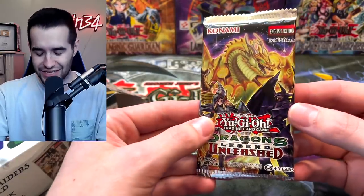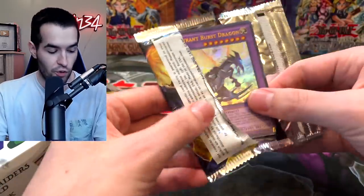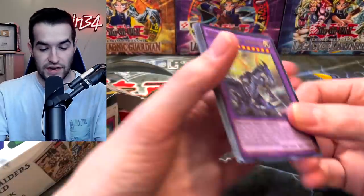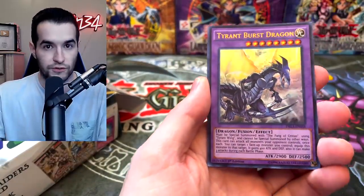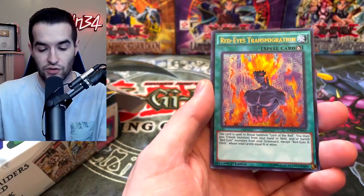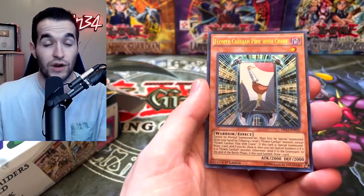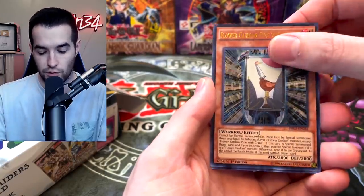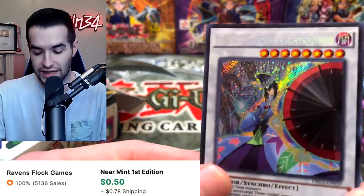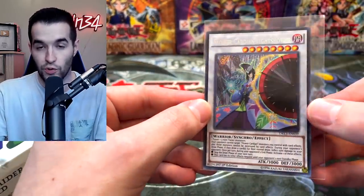Next up is Dragons of Legend Unleashed — that's nothing to turn your nose at. We actually have two booster boxes of this, well one more for sale if you're interested. Tyrant Burst Dragon, Red Eyes Transmigration — cool. Scrum Force, and there's one secret at the end. The Flower Cardian. The Dark Magician Girl Dragon Knight is an Ultra Rare in this pack so we won't get it here. Flower Cardian Light Shower — still a really cool pack to get.